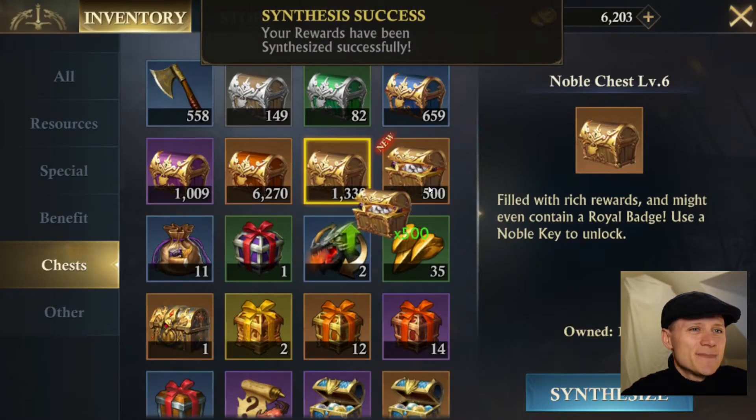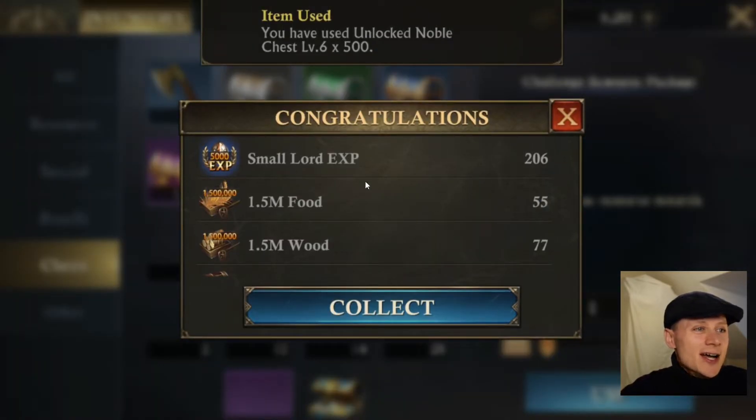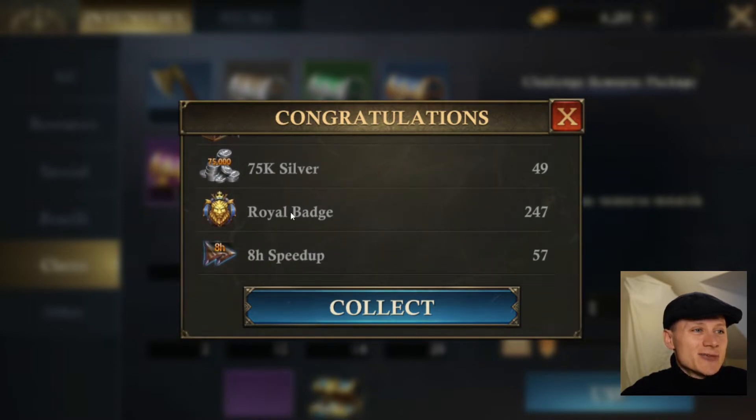So let's synthesise the keys and crack them open. Alright, so we can check the maths on these items, but the big ticket one here is the Royal Badges — so it's 247. Now, that would have been, by my projection, 250. Just over actually would have been before, so that's slightly below my projection, but well within the margin of error. Simple answer: they've not changed the drop rate for Royal Badges in Noble Chests.